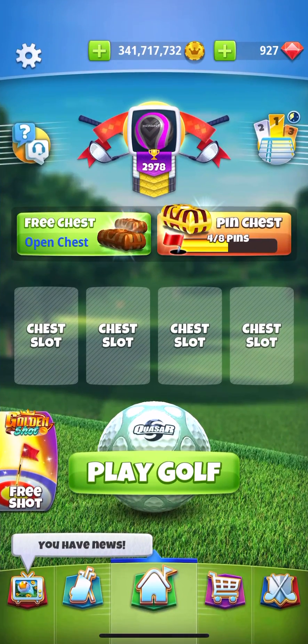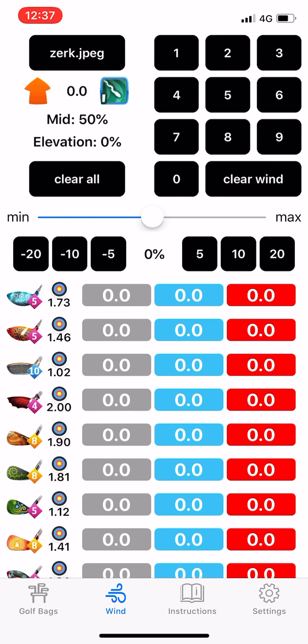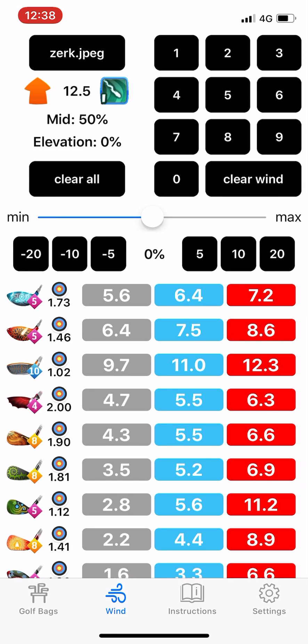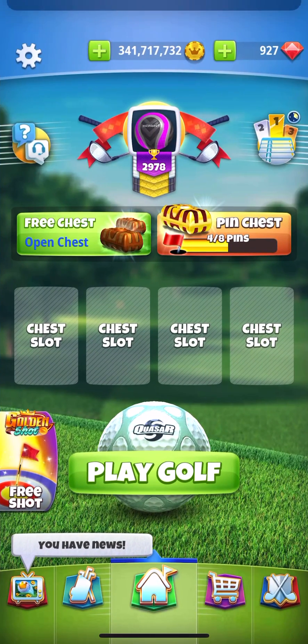So how you would essentially use this feature is: go into the game, switch over to Caddy when you want to do your adjustment, enter in your wind adjustment — say for example 12.5 mile per hour wind, 10% elevation and you want to use the apocalypse — then go back to Golf Clash and all of your wind adjustments will be sitting up the top in the notification. That way you can perform a quick calculation in Caddy and then go back to the game, having the most amount of time to perform your adjustment without having to remember the values, as they're sitting there waiting for you.